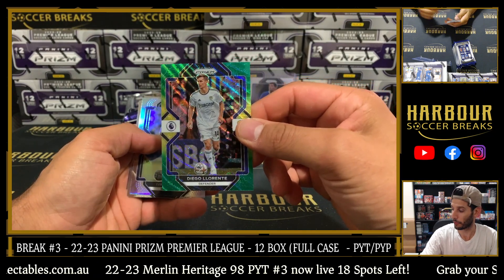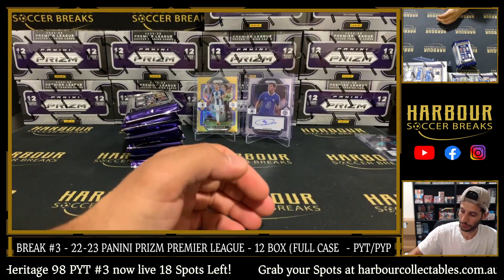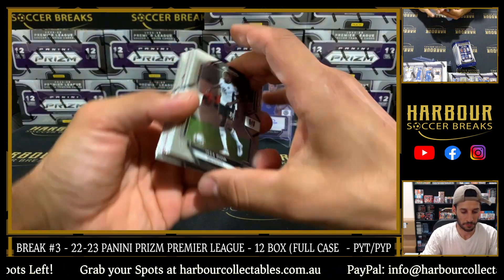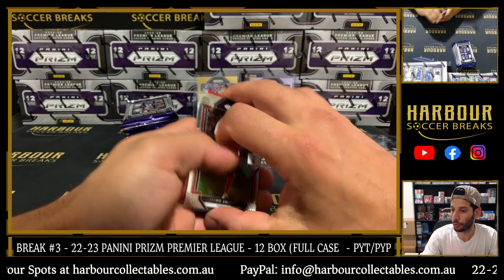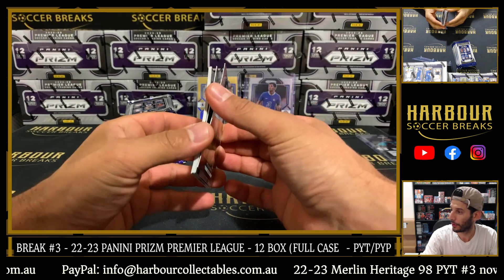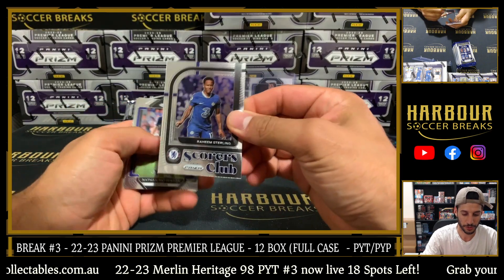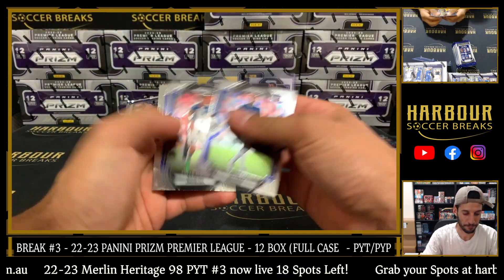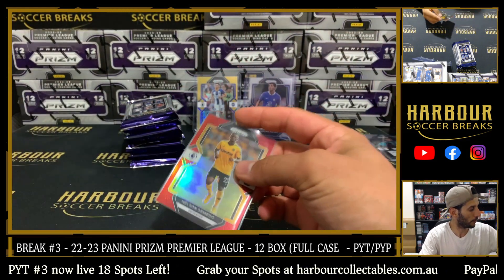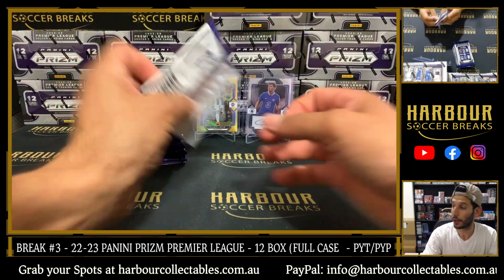Diego Llorente multicolor. Silver Perisic. Red for Wolves — it is Nelson Semedo, 108 of 149. That's it, Mo. Scores Club Raheem. Still hitting that colour — could still hit another auto or even a colour blast. You just never know.